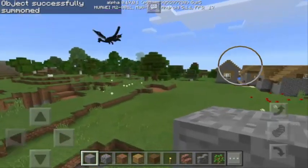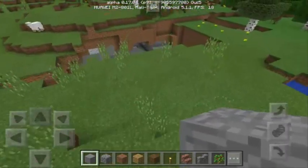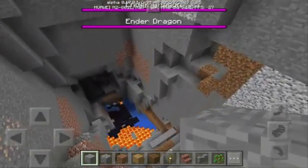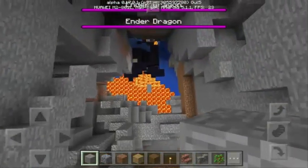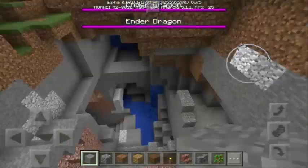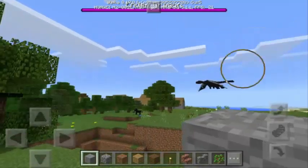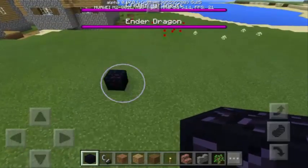We now have two Ender Dragons in this world and they keep going into this cave — they love this cave! They love the tunnel going here. Look at this place, this is so awesome. We have lots of obsidian blocks down there. This is an awesome seed. So we have the two dragons now — look at them!